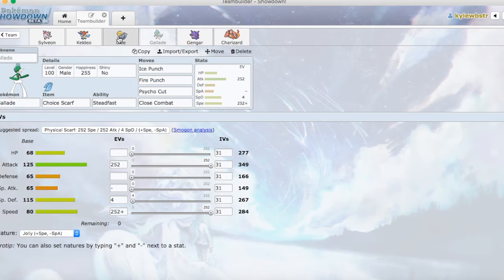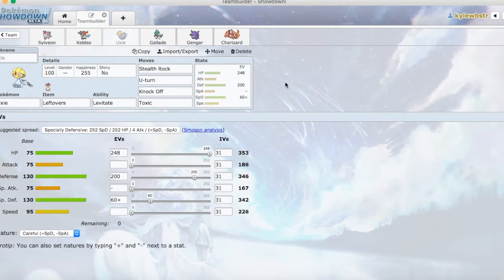Now these other three are kind of in here to help out. Like the Ooxie here with Leftovers, with Stealth Rock, U-Turn, Knock Off, and Toxic. We're trying to get some Rocks up, get some of that damage when they switch in. U-Turn to get some initiative — also it's super effective against Grass-Types. Knock Off their items, and if anybody is giving us a hard time we can go for Toxic. The EV spread: I'm trying to max out both defenses and HP — 248 HP, 200 in Defense, and 60 in Special Defense with the Careful Nature. The defenses are pretty much the same with this spread, so Ooxie's definitely going to be helpful this match.